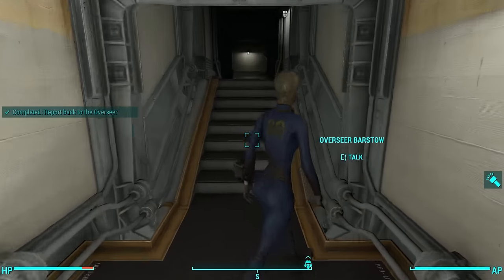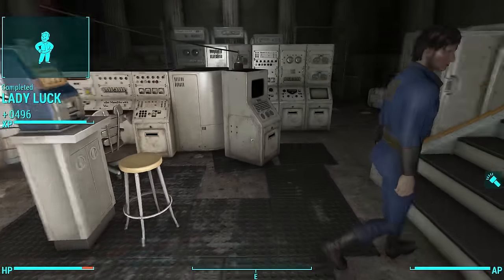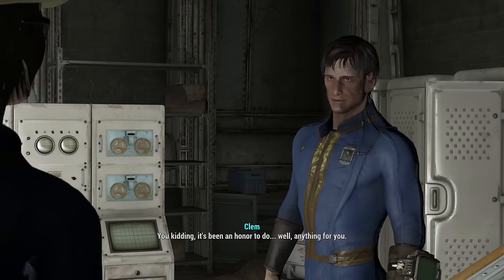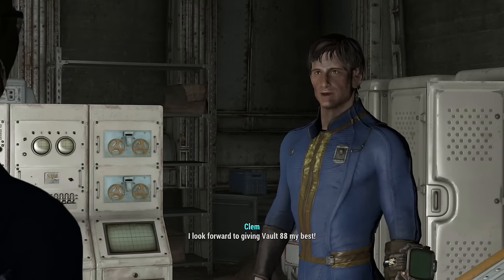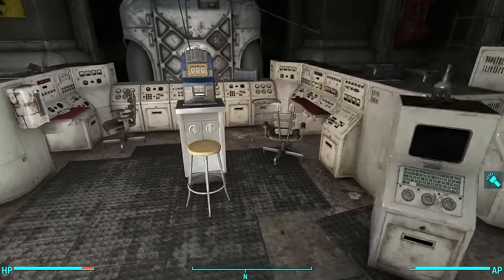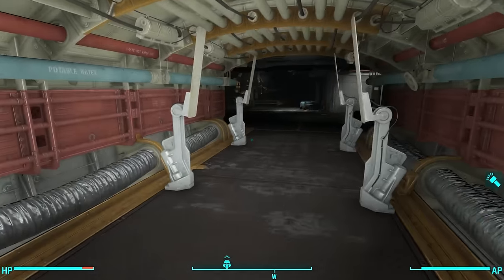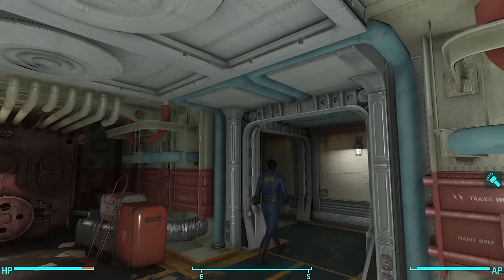It looks like you get some of the same dialogue options regardless of the choices you make. So if you want the option to keep Overseer Barstow as the Overseer of the Vault, you have to choose at least one less-than-favorable option. Thanks for all your help — it's been an honor to do anything for you. I look forward to giving Vault 88 my best. So if you don't care about the Overseer, you can choose all the morally better options and she'll leave — but you still get her vault suit. If you want to keep her, you get her vault suit anyway. Those are all of the different choices with all of the different experiments that came with the Vault-Tec Workshop.